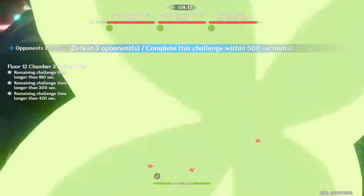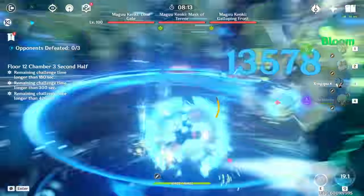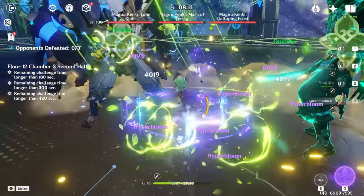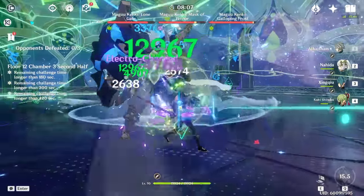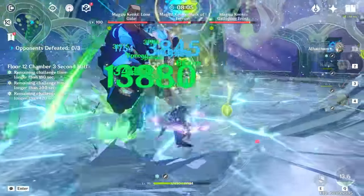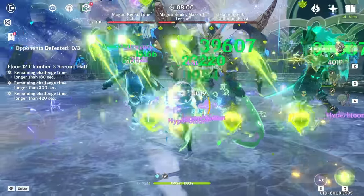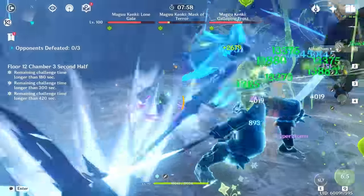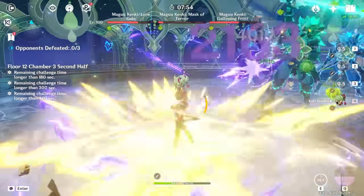Nahida's elemental burst changes in effect based on what elements you have on your team. Pyro boosts her Tri-Karma damage, Electro decreases the Karma's interval which allows her skill to trigger faster, and Hydro increases the burst duration. Having 2 of the same elements will increase the buff. Her elemental burst goes hand-in-hand with her A1 passive, which increases the on-field character's Elemental Mastery by 25% based on whoever has the highest EM stats within the team.